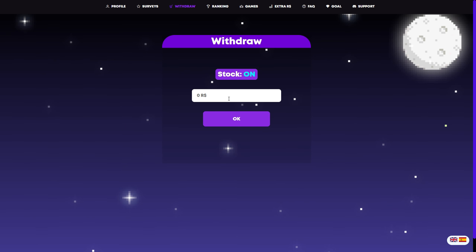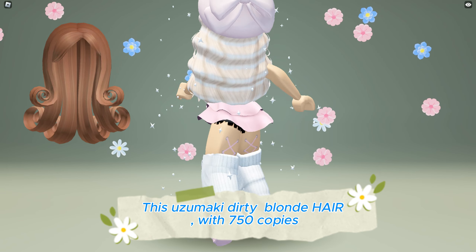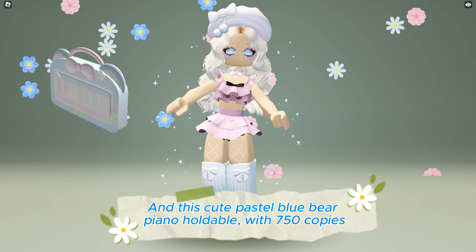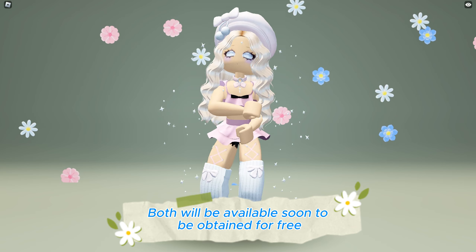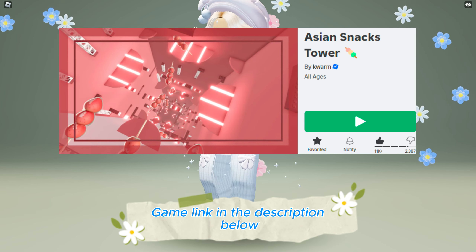Claim your Robux and unlock your Roblox dreams. This Uzumaki dirty blonde hair with 750 copies and this cute pastel blue bear piano holdable with 750 copies will both be available soon to be obtained for free at the Asian Snacks Tower game — game link in the description below.